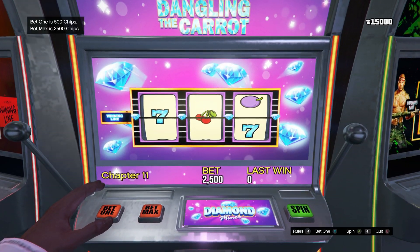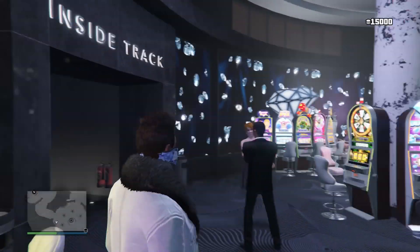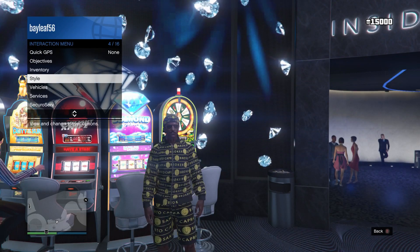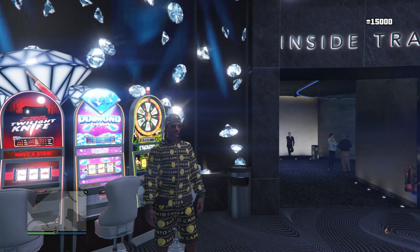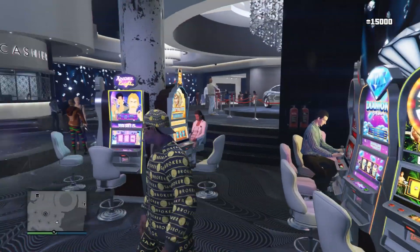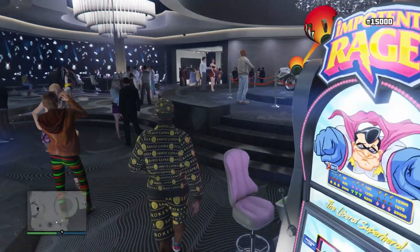But yeah, this glitch is really easy — easy for the people that are struggling. Say if I lost like 100k, what I'll do — say if I won like 2 mil just then, but I didn't. But if I did win 2 mil, I'll get off the seat, save my outfit until the orange circle comes up in the bottom right-hand corner. And once that finishes, then I'll save the thing. Then if you quit out of the game, you'll still keep all your earnings.